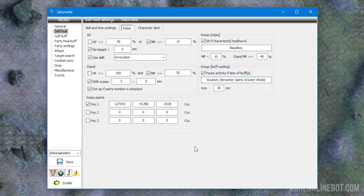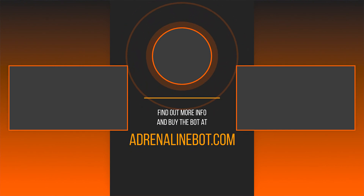Now you know everything about setting up self-heal in the Adrenaline Bot interface. If you want to know about the settings of other tabs, watch the videos on our channel. Subscribe and learn more about the capabilities of the Adrenaline Bot and scripts for it. You can buy the bot on our official website AdrenalineBot.com. If you have any questions, feel free to contact our technical support on Discord.